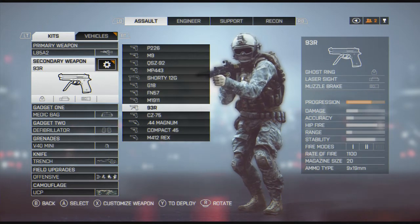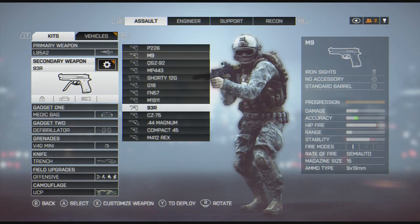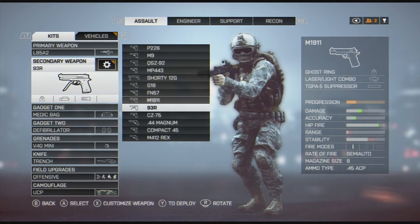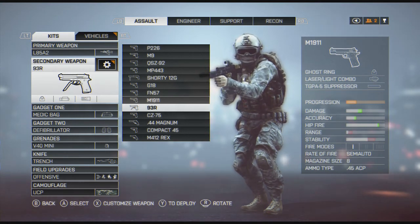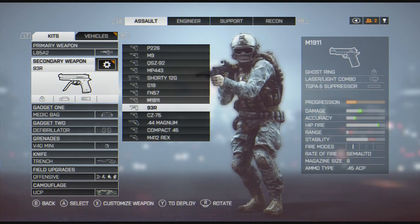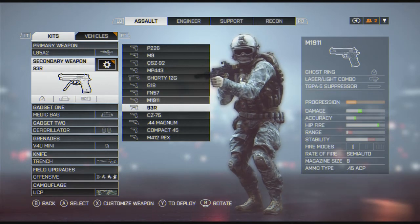For pistols, I pretty much ran the P226 until I got the 1911. I really enjoyed the 1911 — being able to drop somebody. I think the damage on it is 44 or 45 damage, and that's up close of course. So dropping someone who's wounded, two or three shots — it's nice. You can usually go through two, sometimes three targets. I prefer the ghost ring; I don't like the mini red dot sights for pistols.